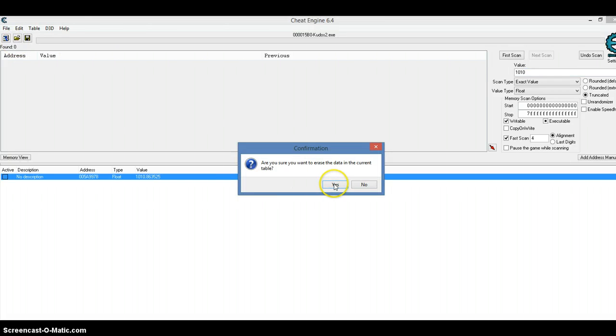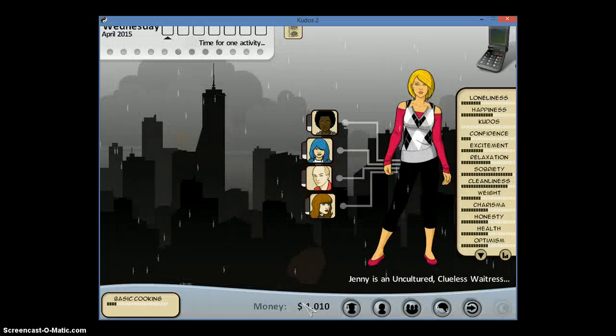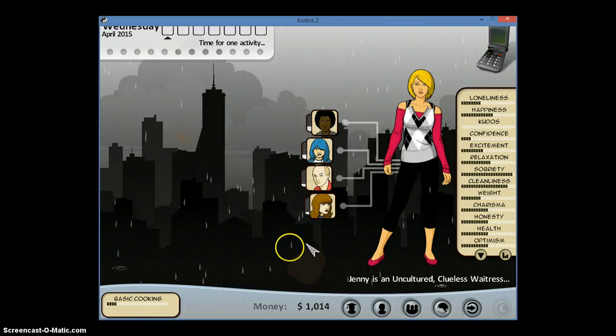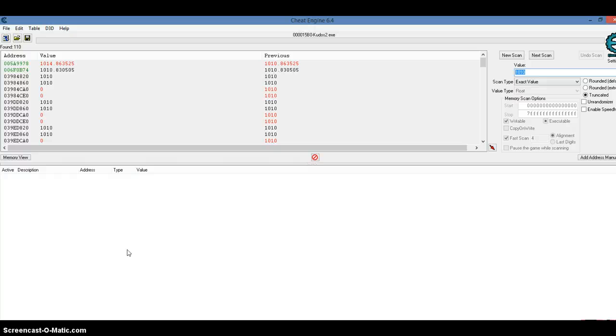I'm going to clear that list so it's gone. Do the scan — see all those? You're going to go back. Remember, you don't want to spend any more money — you don't want to spend out of that bracket. You can't spend more than $10. I'm going to sell my book, so I'll get $1,014 now, because I read it so many times. $1,014 — press next scan. Again, I have two.